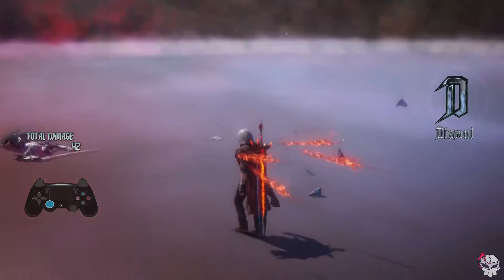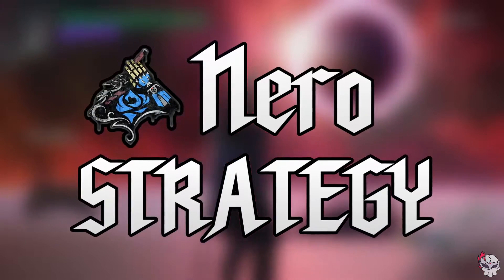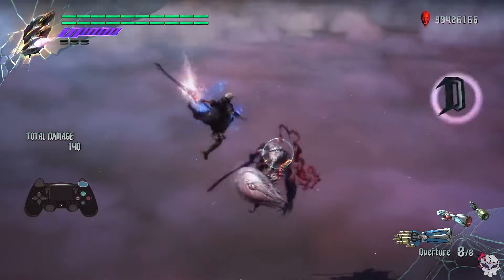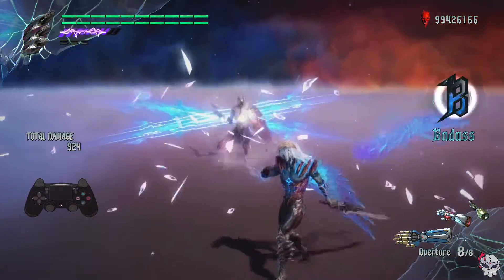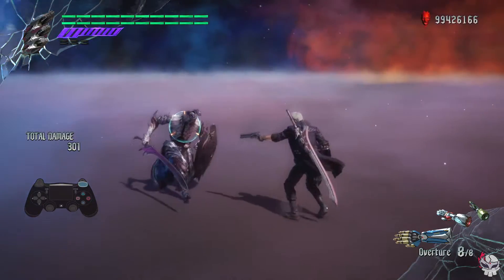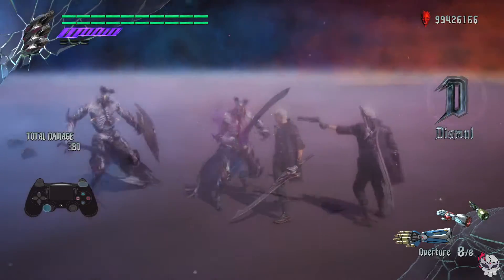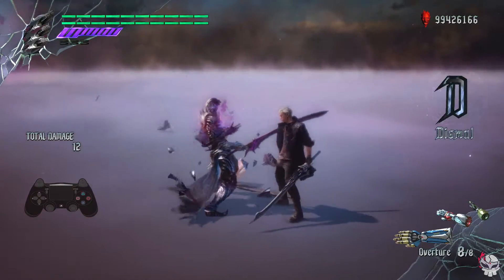I'll talk about some character specific strategies for dealing with Scudo Angelo's shield. Nero can snatch these enemies if he's directly above them or behind them — pull them up into the air and start an air combo on them. For guard break, enter Devil Trigger and use Maximum Bet; this is the fastest option to break their shields with Nero. For the special break condition, move close to them and trigger their shield bash attack with a Blue Rose shot, then use attacks good for parrying like Split or Shuffle to try to hit the shield as it strikes.